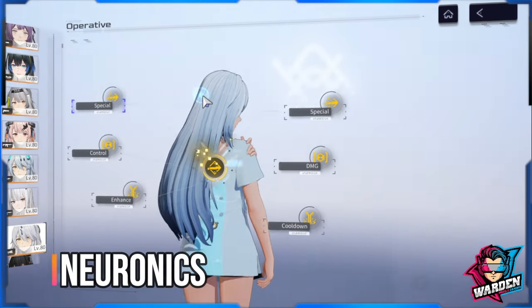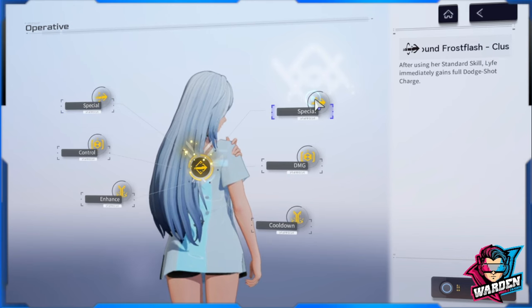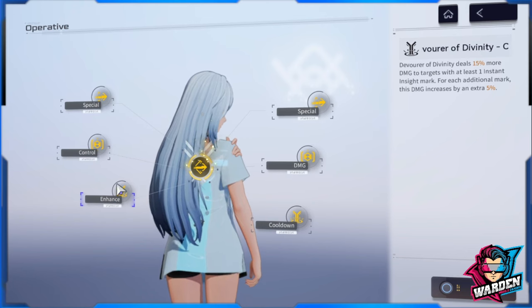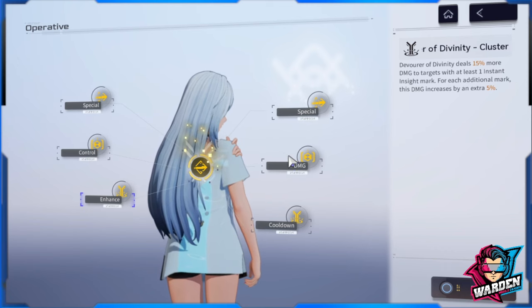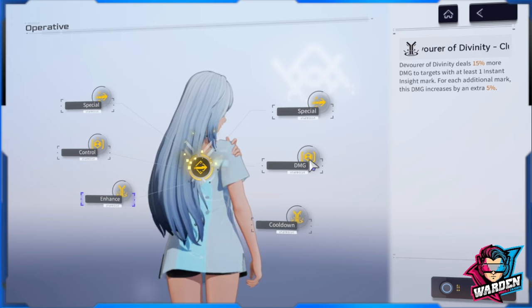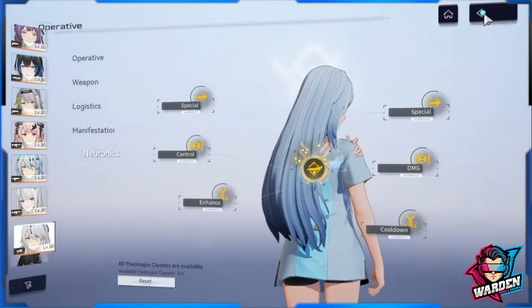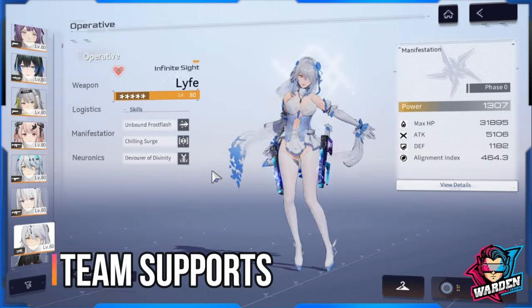For neuronics: priority levels go — first is the standard skill, second is the ultimate, and last to prioritize is the support skill. Those are the sequences for neuronics. We already discussed these during the skill section, so no need to repeat further.